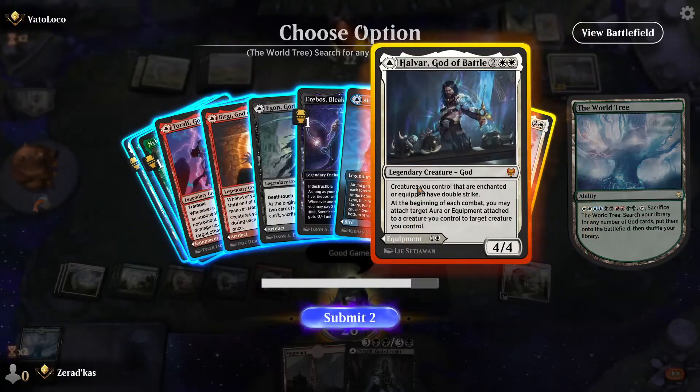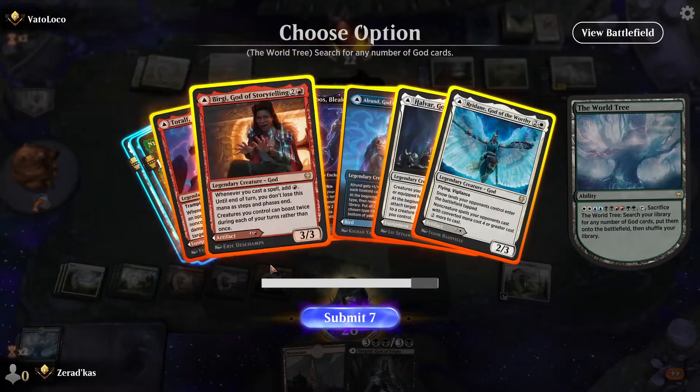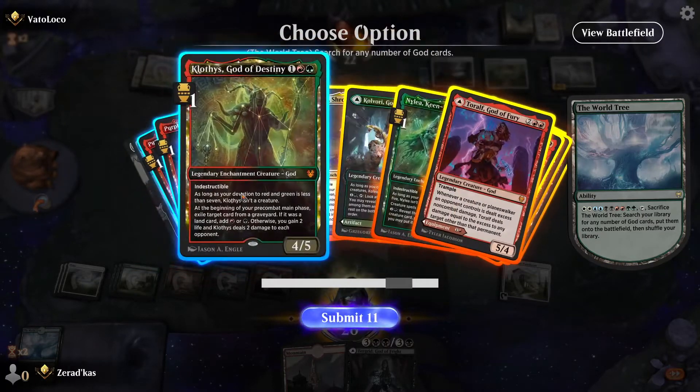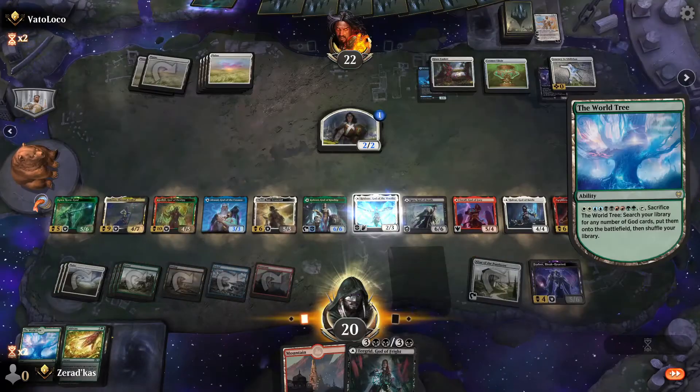Good game — calling it. Counting attacking creatures: one, two, three, four, five, six, seven, eight, nine, ten, eleven, twelve, thirteen. Voila!